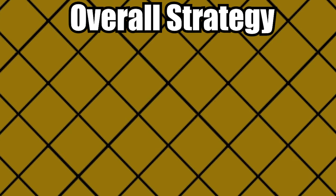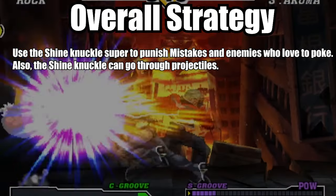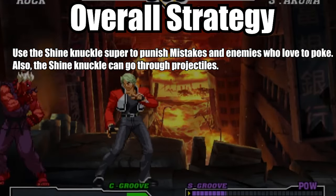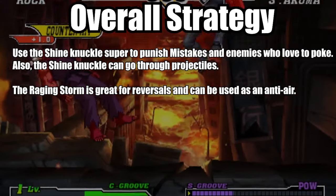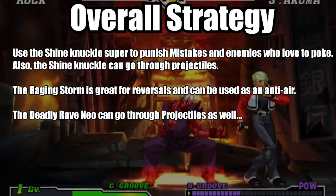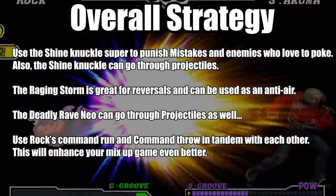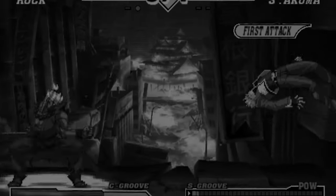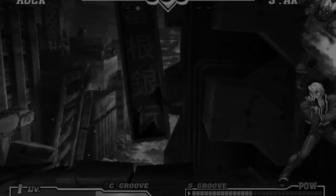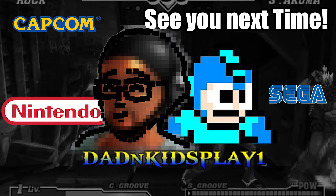Here are some tips to help with Rock's gameplay: Use the Shiny Knuckle super to punish mistakes and enemies who love to poke — it can also go through projectiles. The Raging Storm is great for reversals and can be used as an anti-air. The Deadly Rave Neo can go through projectiles as well. Use Rock's command run and command throw in tandem with each other to enhance your mix-up game. K-groove is implied to be the best groove for Rock. That's it for this video — if you like Capcom vs SNK and want to see more, give this video a like. I'm Dad Mishima, see you next video.